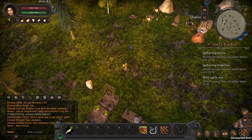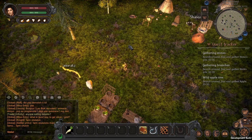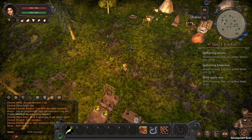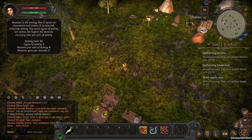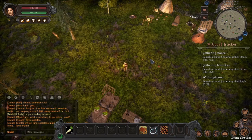Looking at the overall UI now: in the upper left corner I can see my HP — the red bar — and the green bar is stamina. The chat is in the lower left corner. The user interface overall looks pretty nice and clean.